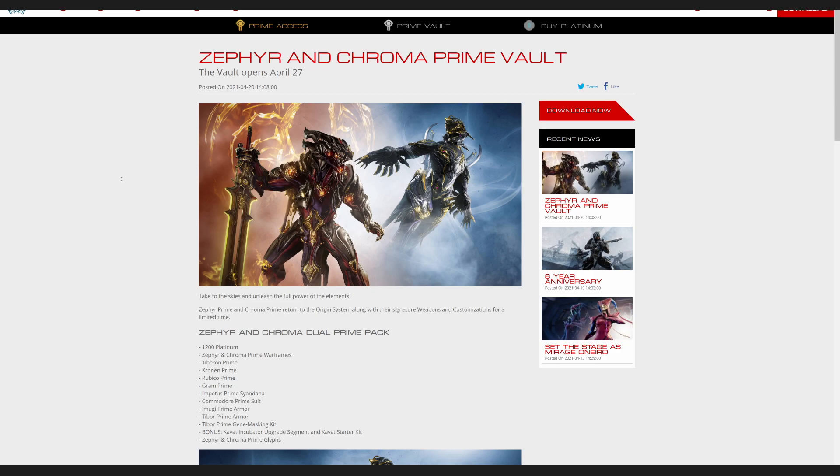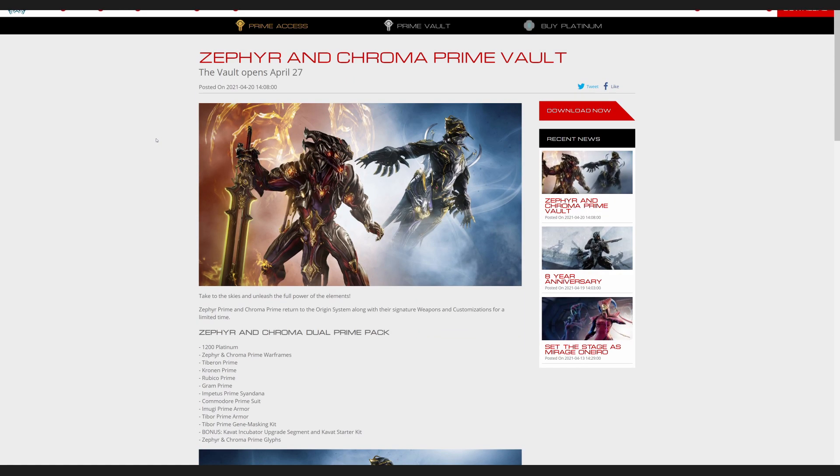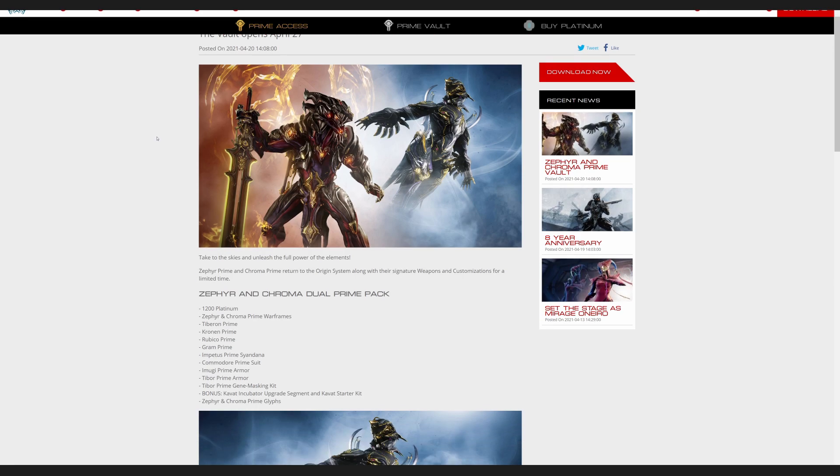Like I said, the relics will be available in-game for Zephyr Prime, Chroma Prime, Tiburon Prime, Corn Prime, Rubico Prime, and Graham Prime. Those relics will be available in the game starting on April 27th. I almost forgot to mention — the end date hasn't been announced yet, but usually they keep it going one to three months. Don't hold me to that though.